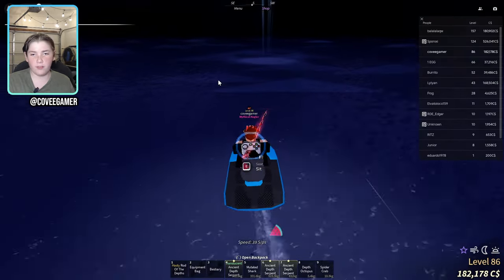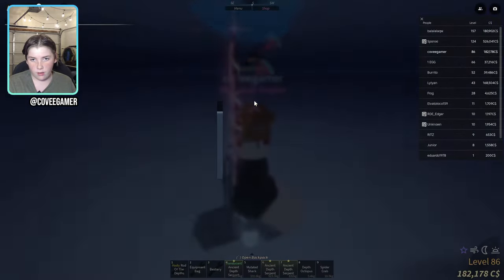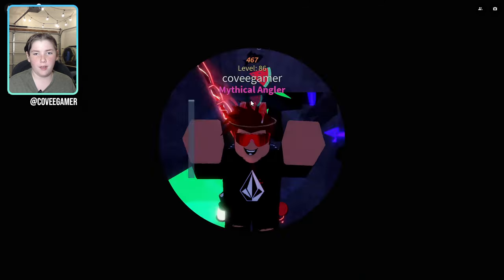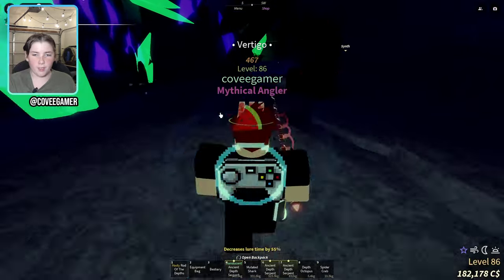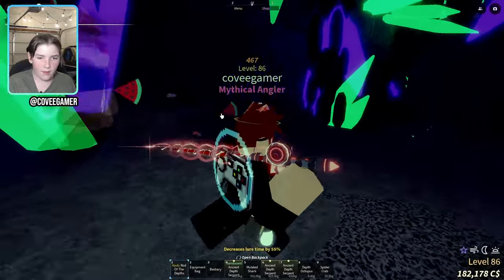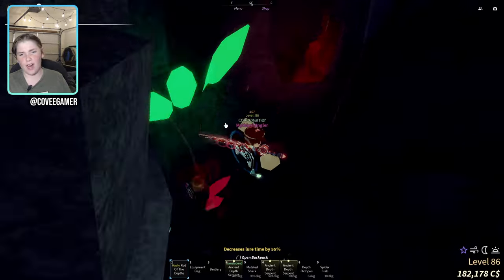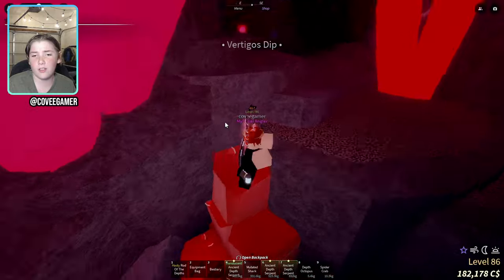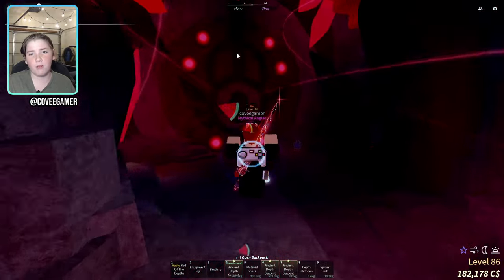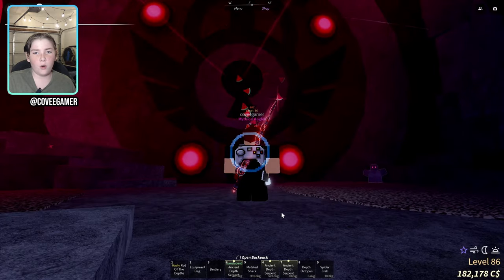First step is to go into Vertigo, which is right here. To do this glitch, all you need is a rod — it doesn't matter which rod you have. I have the new rod of the depths, which was rudely nerfed after I grinded $750,000. I do not have any keys or anything, and the door is closed.